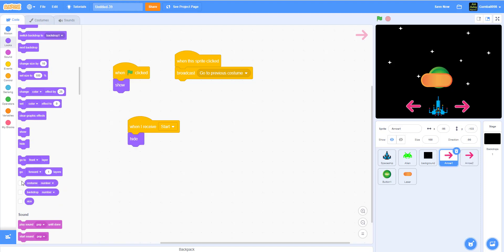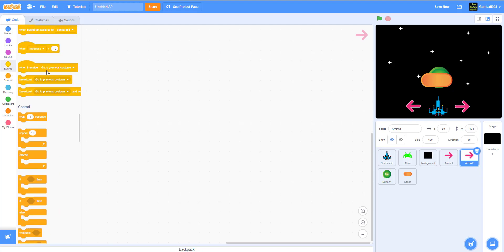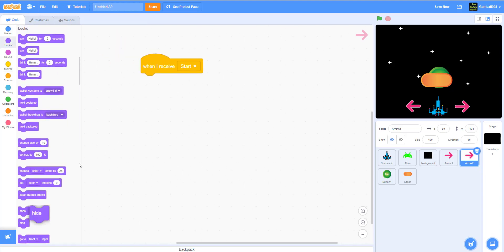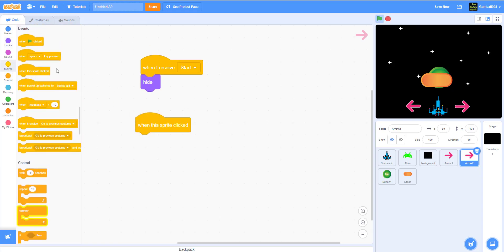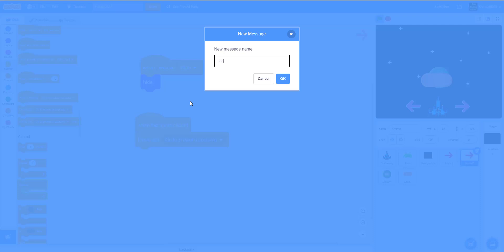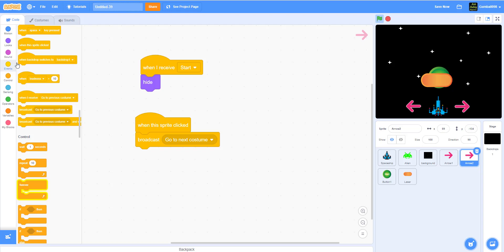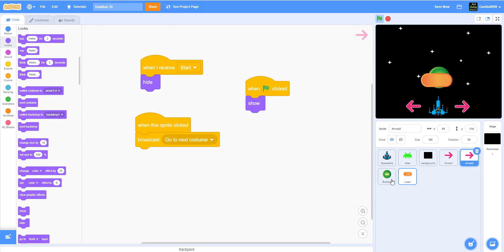That's arrow one done. Arrow two points to the right side. For arrow two: when you receive 'start,' hide — you're done selecting your skin. When this sprite is clicked, broadcast a new message called 'go to next costume.' Then when the green flag is clicked, it will show. That completes the arrows and the start button.